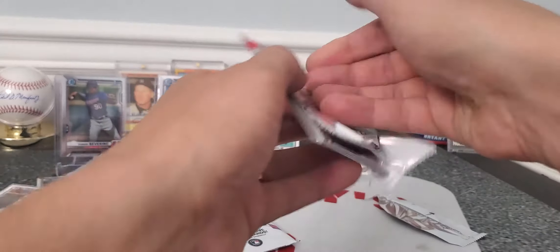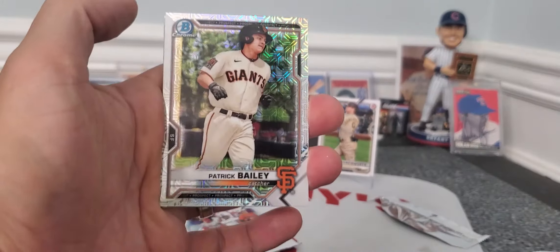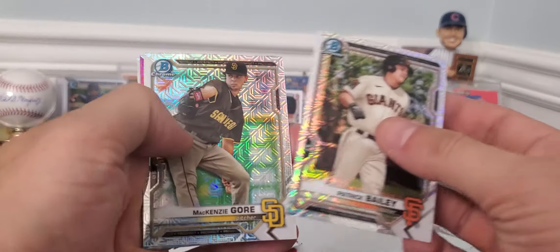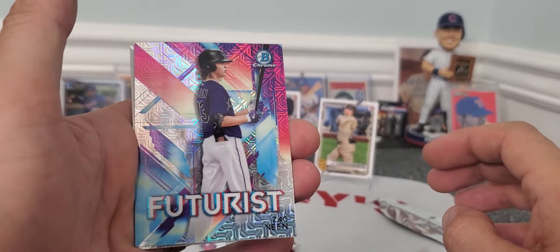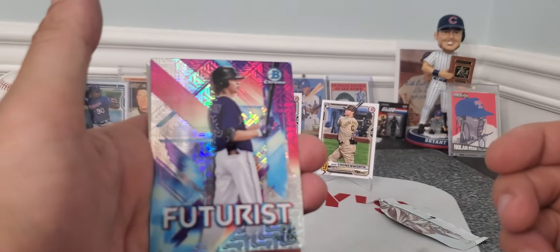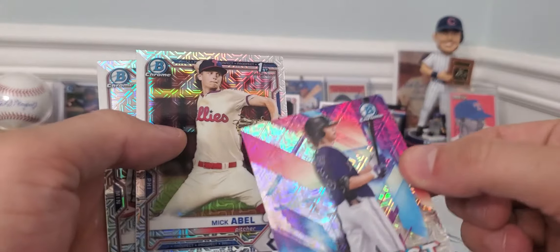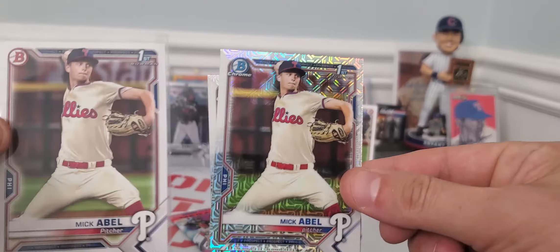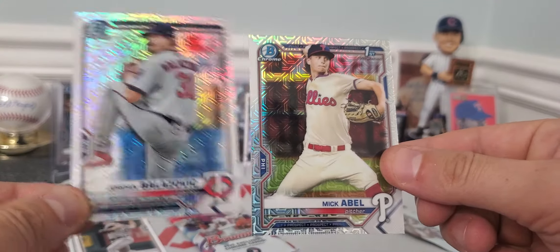Bowman exclusive — get five cards per pack. Let's see what we got. Patrick Bailey, really nice. You can tell the difference. There's Mackenzie Gore. Zach Veen — that's cool for me, I like him. He's a prospect I've been following for a little while — pulled his autograph in a product last year. And look at that, I just got finished telling you I'm high on Mick Abel. Pulled his first Bowman, and now his Mojo first Chrome, which is really nice. Very cool.